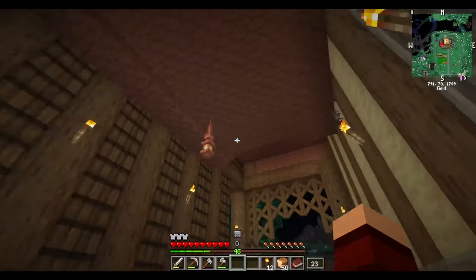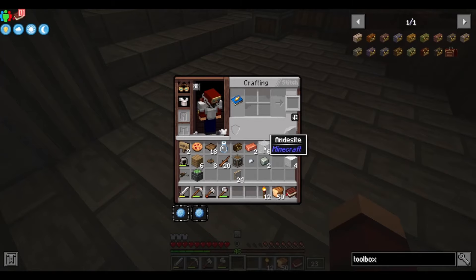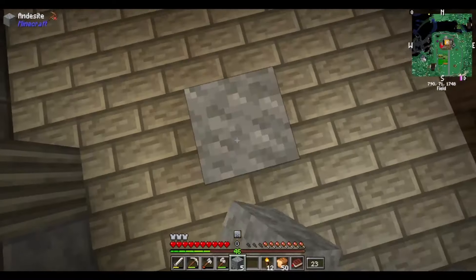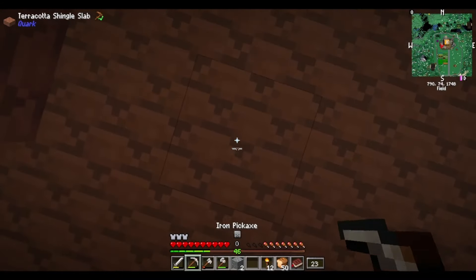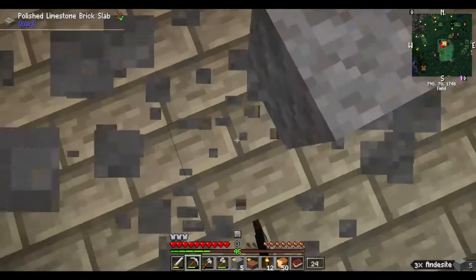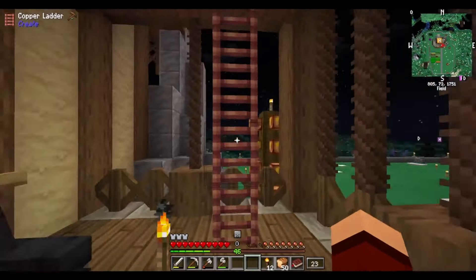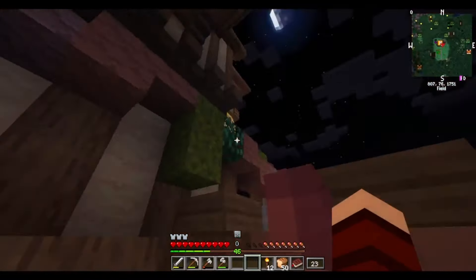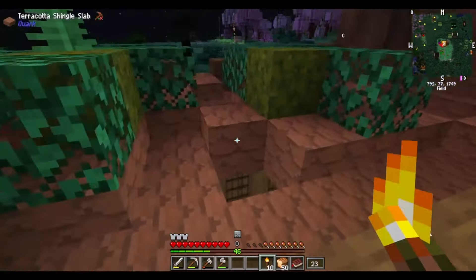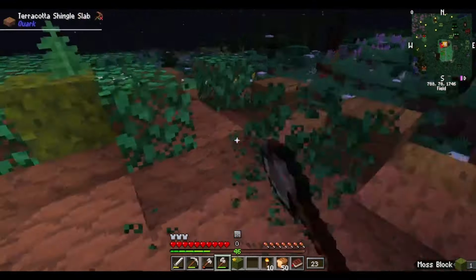I want to find a spot for the windmill - I'm thinking one, two, three, four, five, six blocks up. We're going straight up here and we're going to pop a hole right in the roof. Let's go see what that hole looks like from the other side. I think this is very much going to add to the aesthetics we're going for in this house. We need a couple of torches up here.